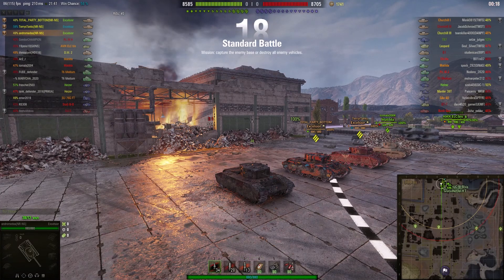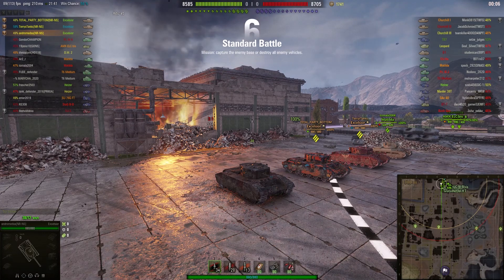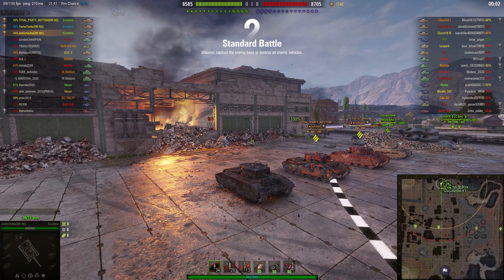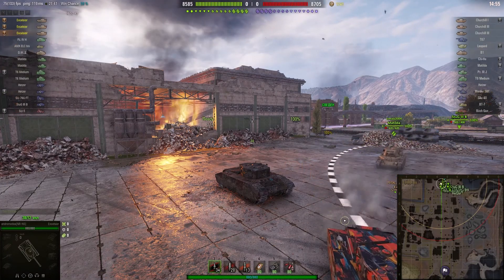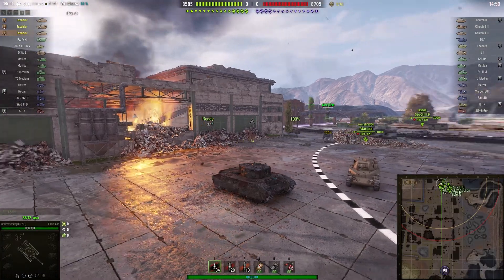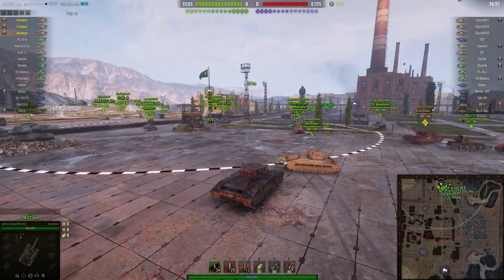Welcome back to What Are T-Noobs with General Disturbance. We've got a rather interesting battle here, in fact a set of three battles, and they're all featuring the Excelsior. You can see three of them on screen at the moment. The first one belongs to Andromeda of No Retreat, No Resurrender, and alongside him is Terry's Tanks and Total Party Bottoms. We've seen both of them feature in Andromeda's replays before, because they're all in the same clan.